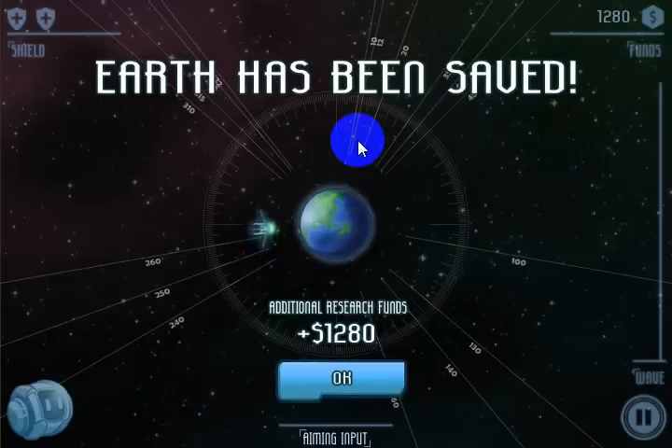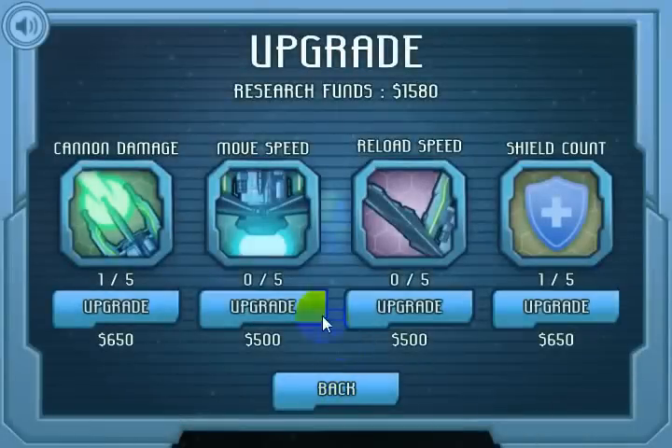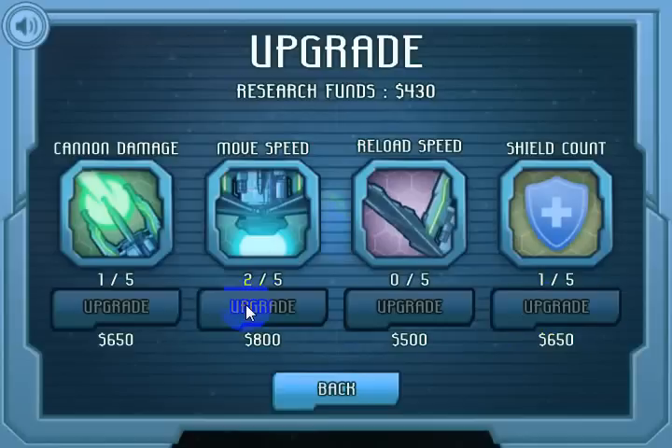The Earth has been saved — well, for Day 1 anyway. The additional funds I got were $1,280. I'll click OK. Now I have money so I can go to the upgrade screen and buy upgrades. If you get to later levels and they're too hard, you can always go play the previous levels and earn money. I've got $1,580 and two shields. I want to get a little bit faster move speed. I'll go ahead and get another move speed — just get a little bit faster movement. You see those were highlighted, which means I could buy them. After buying one, my research funds are $430, so there's nothing I can buy with that amount and they are no longer highlighted.